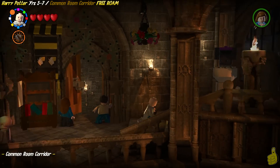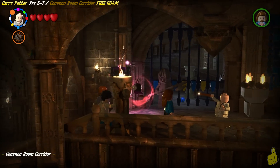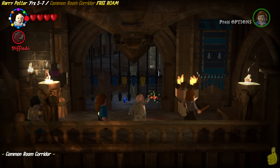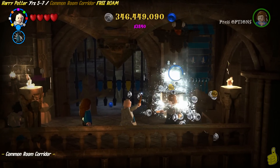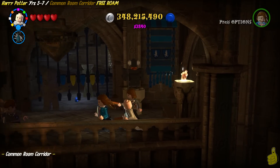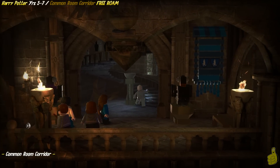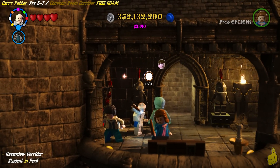Back in the common room corridor, we're going to go up and to the right just a wee bit. This happens to be the old Ravenclaw corridor. We're going to have to go ahead and put out the fires on the right-hand side — there's like a little podium there. Once we do, a little birdie flies down and weighs down the little statue there, and it opens the door and allows us entrance into the Ravenclaw corridor.